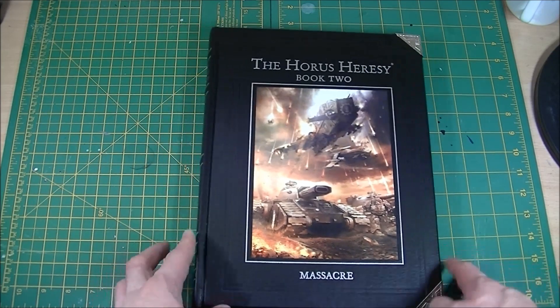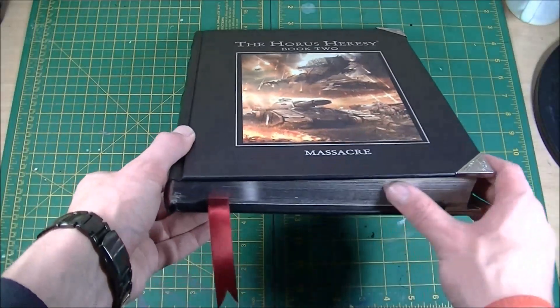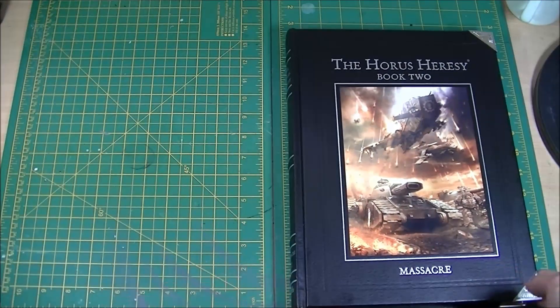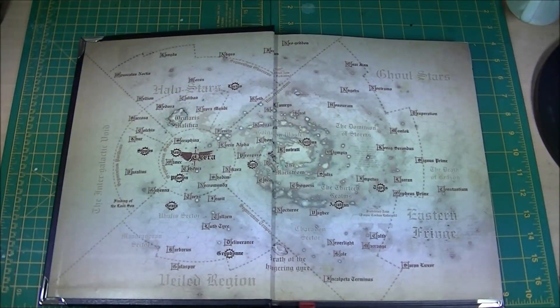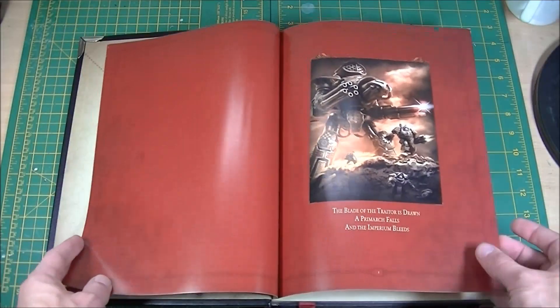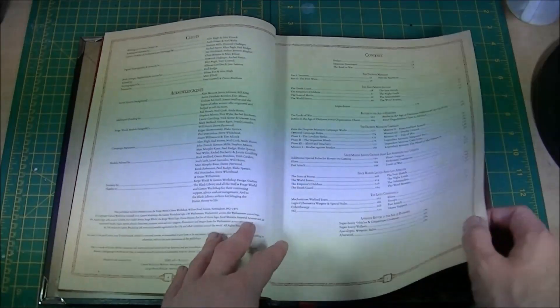And on to looking at the book. Same thickness, still has the gilded cover, the lovely bookmark, the silver edges. Let's take a look inside. So this book picks up where the first book leaves off. The purging of the original four traitor legions has happened on Isstvan 3, and we are now on Isstvan 5.